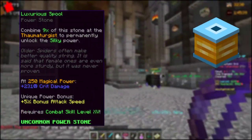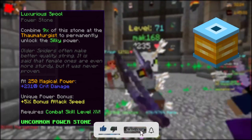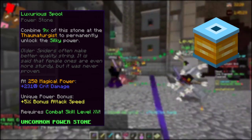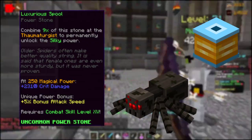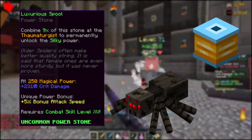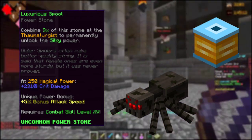The Luxurious Spool gives a mere 5 bonus attack speed, but really shines with the 250 magical power requirement met, granting an additional 231 critical damage. The Spool drops from the Brutmother within the Spider's Den. It has a combat 15 requirement and will cost up to 24 million, or up to 28 million if insta-purchased. Keep in mind you need a solid amount of critical chance to actually make it useful.